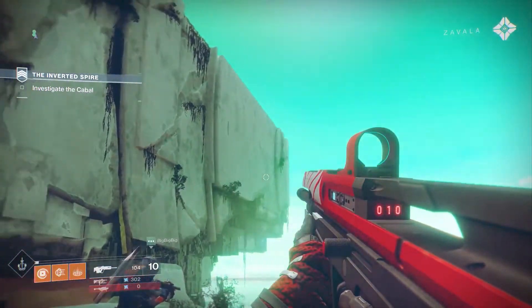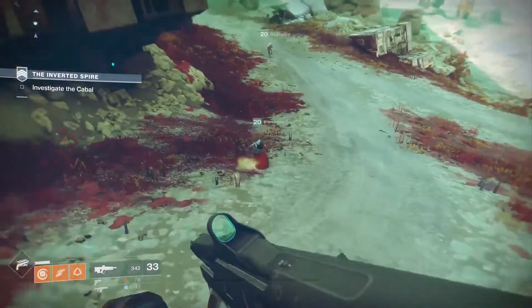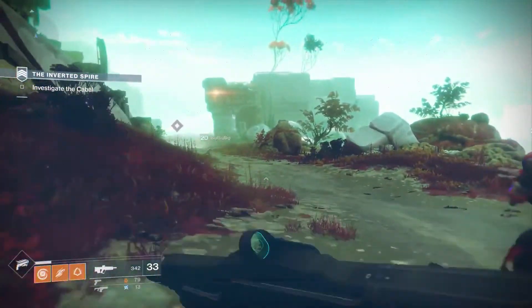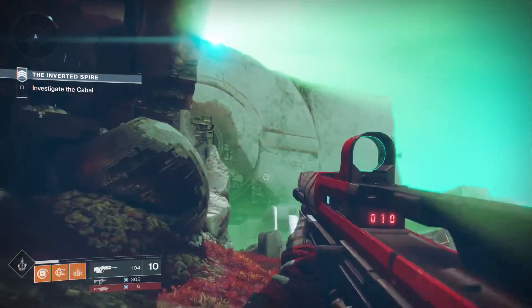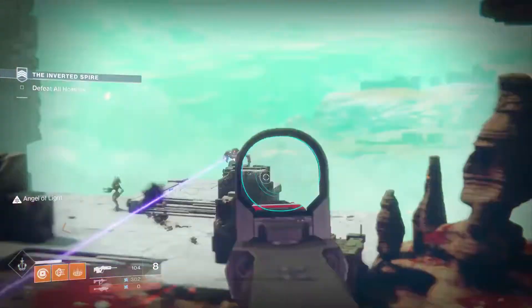Strikes are these three-player cooperative dungeon romps where you matchmake with a couple other people, and the idea is to shoot as many monsters as you can to go from point A to point B, kill the bad guy in a cave, and take his loot. With Destiny 2, we've got a whole suite of brand new strikes, including the Inverted Spire.